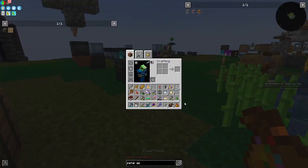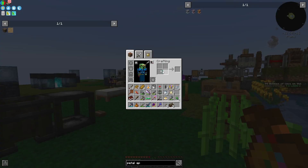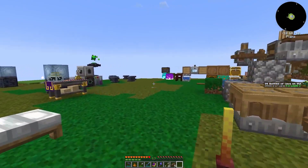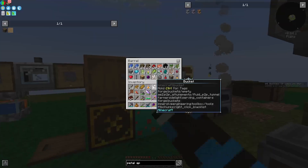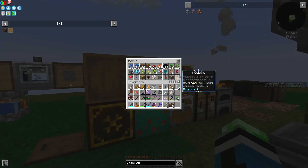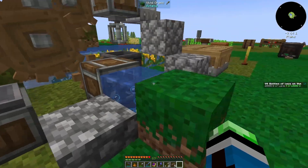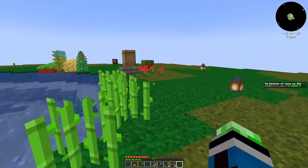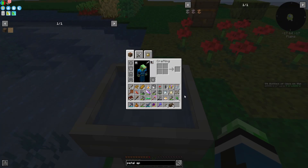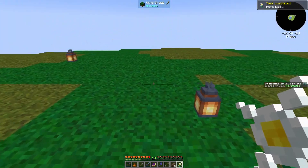I need some sort of seed, and also another set of petals. What kinds of seeds do I have? I actually have a lot of flax seeds surprisingly. Task completed — Pure Daisy.